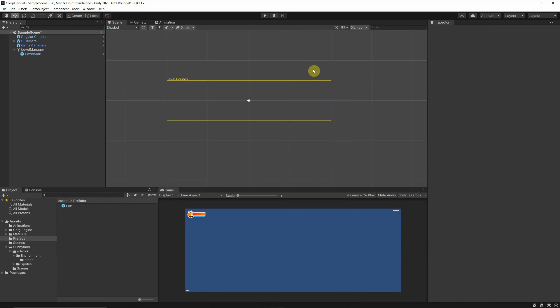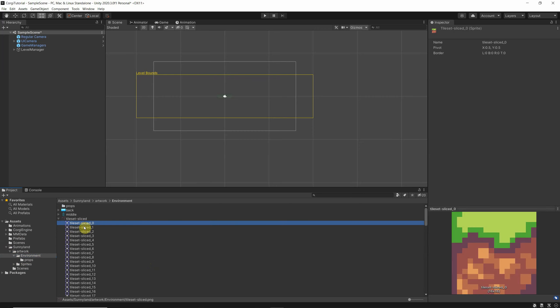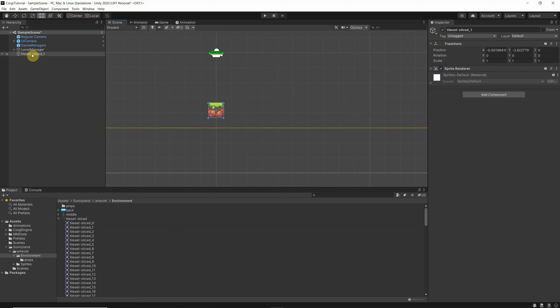Let's give him a platform. It's time to create platforms for our platformer. Before we start with tilemaps, I'd like to show you how it works if you don't have pixel art or a tilemap. It's quite easy — go find an asset. I'll go to Sunnyland artwork and environment and pick one. I copy and paste it in and we have our platform.